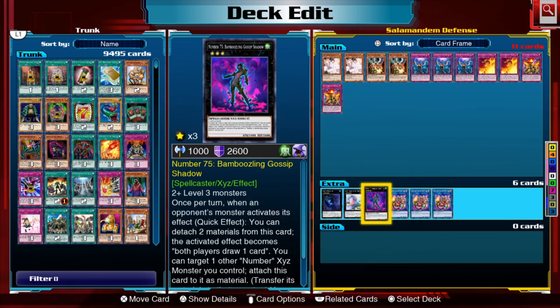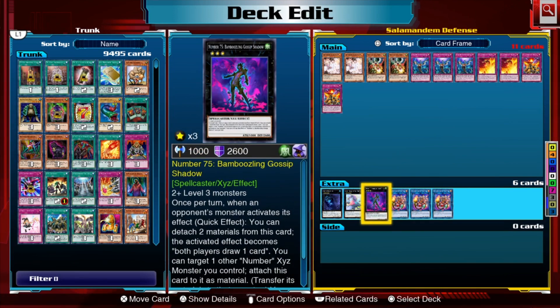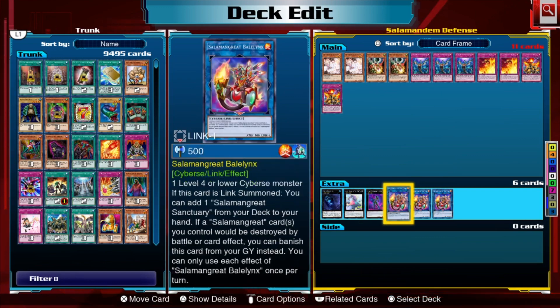For Rank 3s we have Bamboozle and Gossip Shadow. You use two Level 3 monsters and as a quick effect, change any effect of any opponent's monster to 'both players draw one card' — so it's kind of a negation but it doesn't actually negate the effect, it just changes it. I've never actually summoned this card, but there may be a situation where it comes up, so feel free to drop it if you want to.